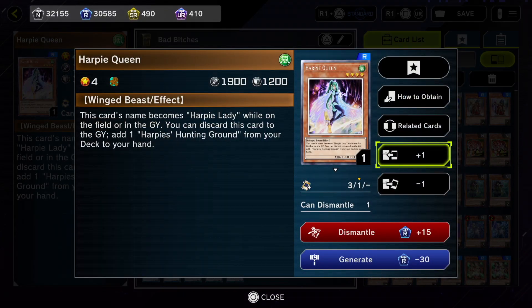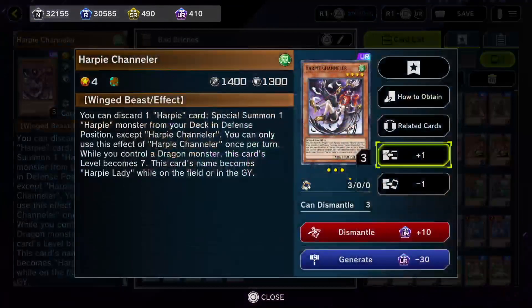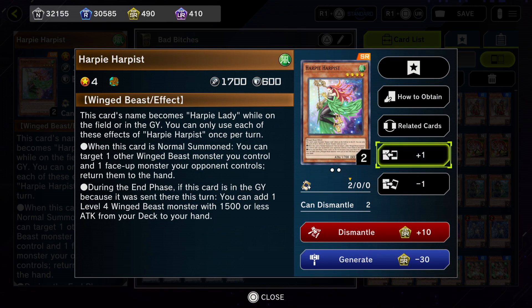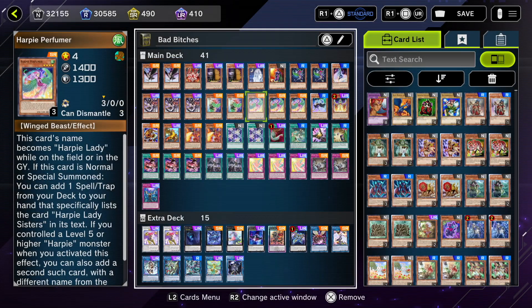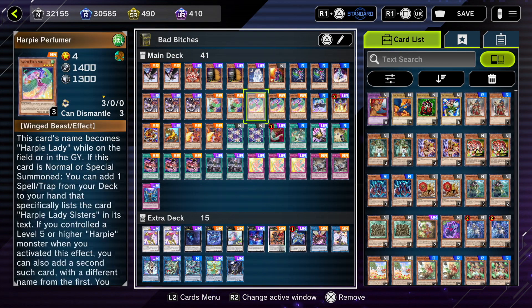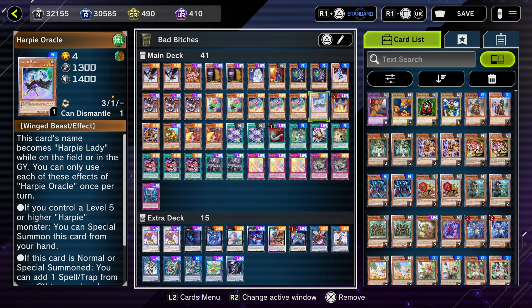I have one Harpy Queen — she can discard herself to search for Harpies' Hunting Ground, and she's a 1900 attack level 4 monster, so she's really good. Then we have three Harpy Channeler — one of your main starters. Two Harpy Harpist — you want to discard this card to the graveyard to add a level 4 Winged Beast monster from your deck to your hand, so it's sort of a searcher. Perfumer is your second starter — when normal or special summoned you can add a spell or trap card from your deck to your hand that specifically lists Harpy Lady Sisters. It really sucks that we cannot search the trap card via Perfumer; it would make the deck so much more consistent.